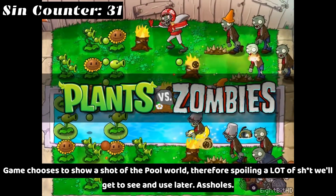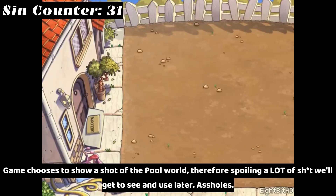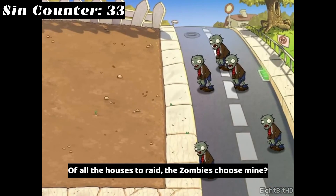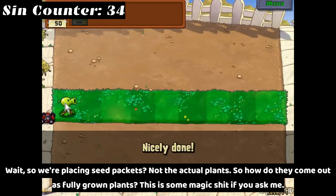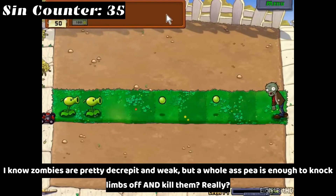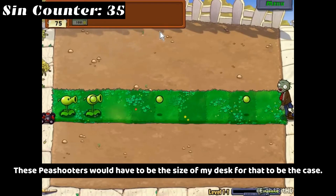The game chooses to show a shot of the pool world, therefore spoiling a lot of stuff we'll get to see and use later. Whoever is playing here is doing absolutely nothing about this all-star who's about to ravage their torchwood. Of all the houses to raid, the zombies choose mine. Wait, so we're placing seed packets, not the actual plants — so how do they come out as fully grown plants? This is some magic stuff. I know zombies are pretty decrepit and weak, but a whole pea being enough to knock limbs off and kill them? These peashooters have to be the size of my desk for that to be the case.